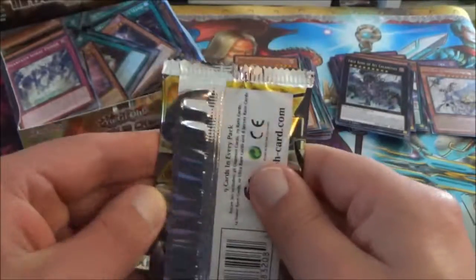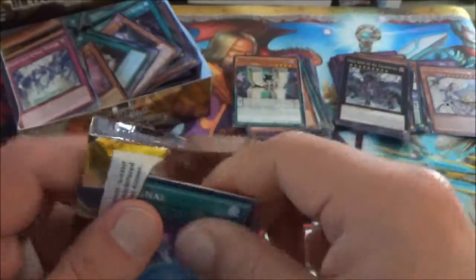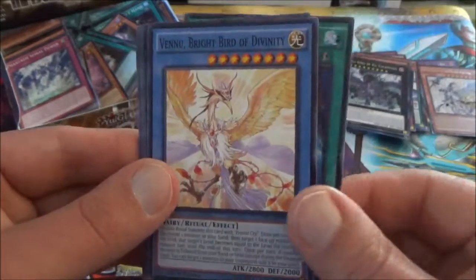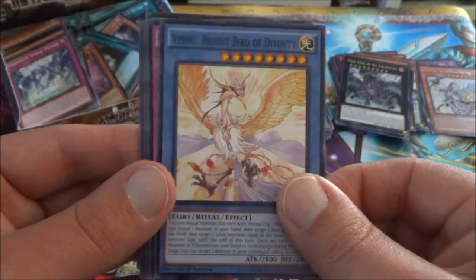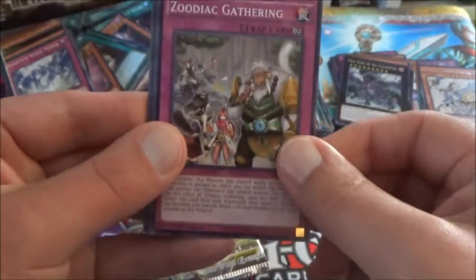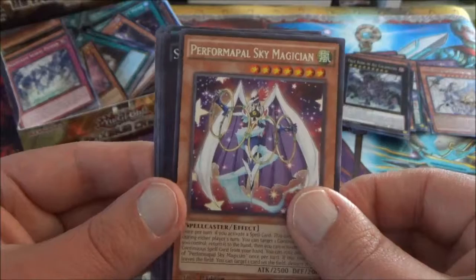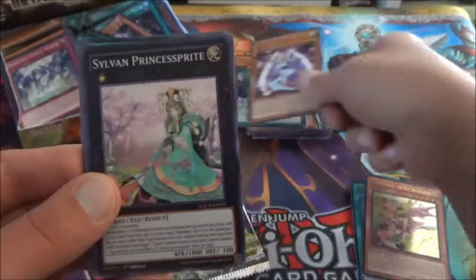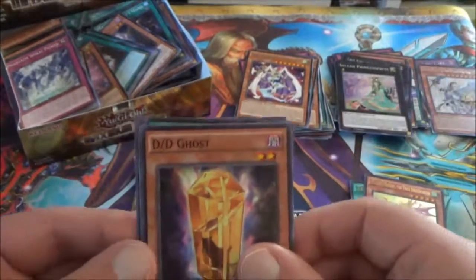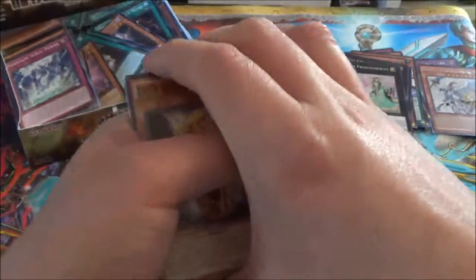Next pack. We have a Bug Signal, followed by the Bright Bird of Divinity. Spiral Mission Rescue. The Zoodiac Gathering. The rare this time is a Performapal Sky Magician. And we have a Sylvan Princess Sprite — might be able to use this card in my Blue Eyes deck. DD Ghost. True Draco Apocalypse. The Prologue. And Bug Signal will round us out.